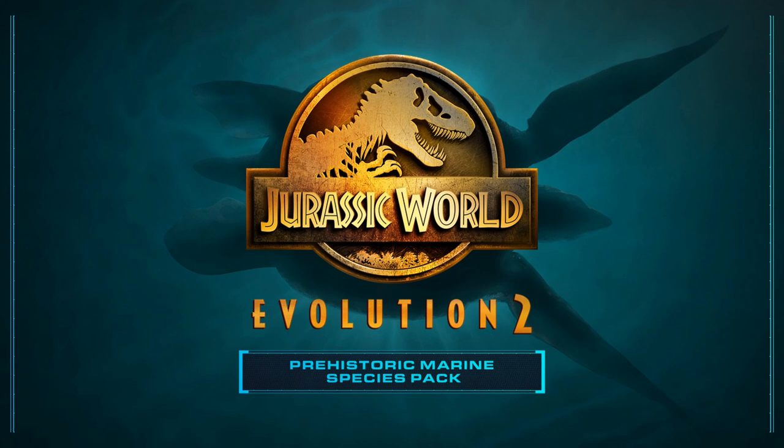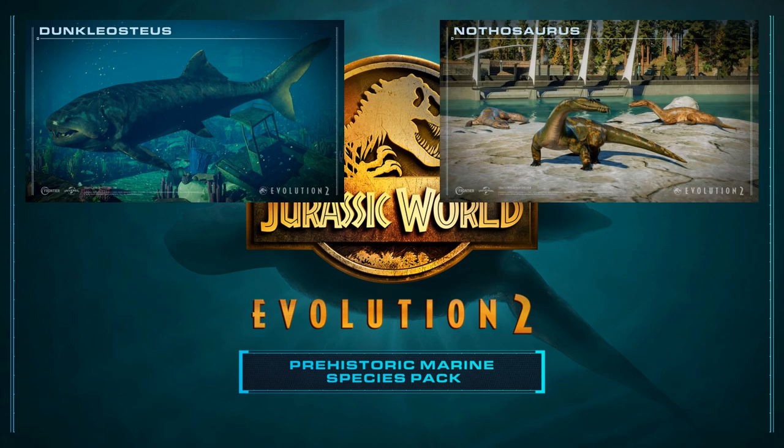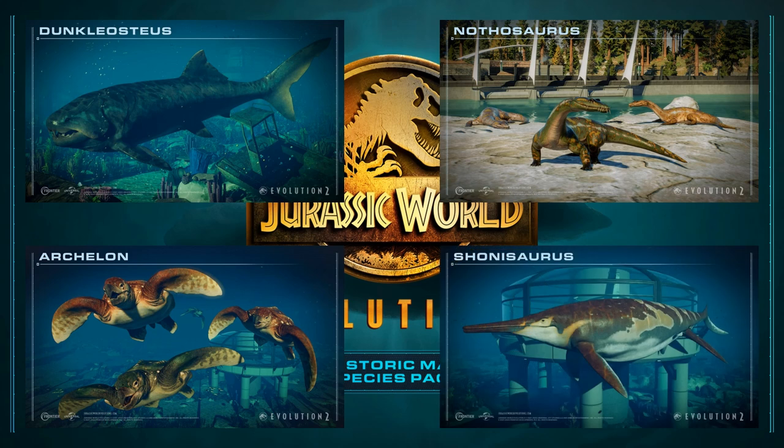In fourth place we have the Prehistoric Marine Species Pack — one of the best packs in terms of animal lineup, including species that were perfect additions to the lagoons. We got four new lagoon animals: the Devonian Dunkleosteus, a placoderm fish that is the oldest animal in the game and a fan-favorite prehistoric predator; the Nothosaurus, a semi-aquatic reptile from the Triassic with a model based on its appearance in season five of Camp Cretaceous, coming with a bioluminescent skin; the Archelon, a large sea turtle of the Late Cretaceous that is also semi-aquatic; and Shonisaurus, one of the largest ichthyosaurs.